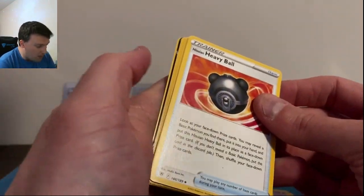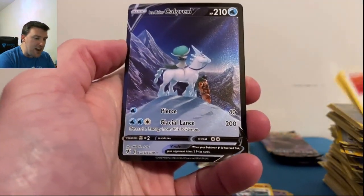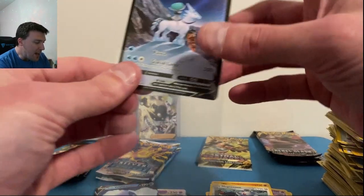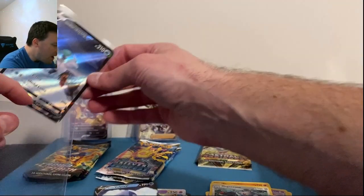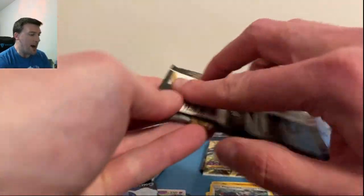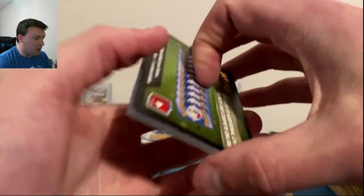Back to Astral Radiance — Ice Rider Calyrex V! That is a cool-looking card — best artwork of the day in my opinion. Now it's time to wake up the other packs because Astral Radiance is actually winning this for me today with that Ice Rider Calyrex V. Rebel Clash — full art, we'll literally take anything.